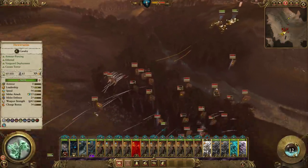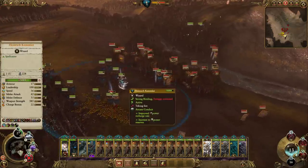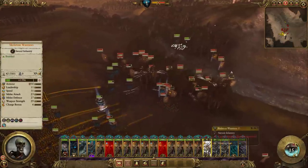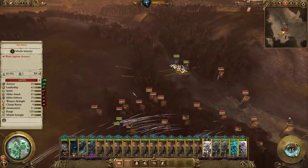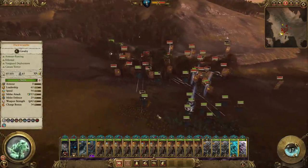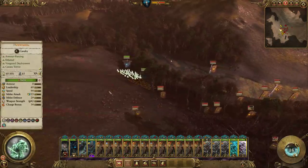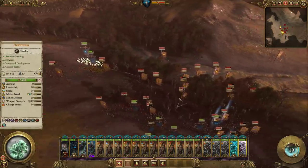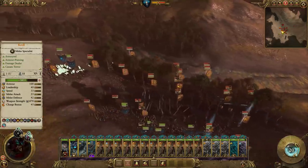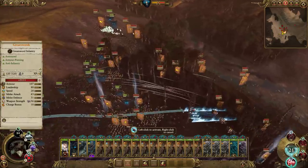Now we've got to get rid of the outriders with grenade launchers. Just leave Krell there - that's fine. Why is this guy still alive? Those are just regular outriders, but still. Where are the other ones? Are those there? I've got enough magic for another one - what are we going to do it on?